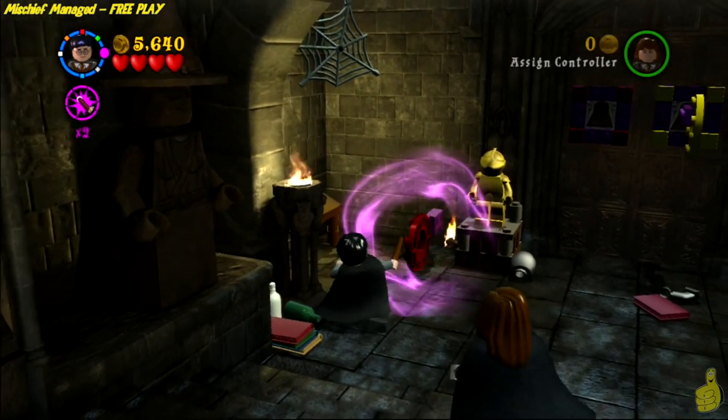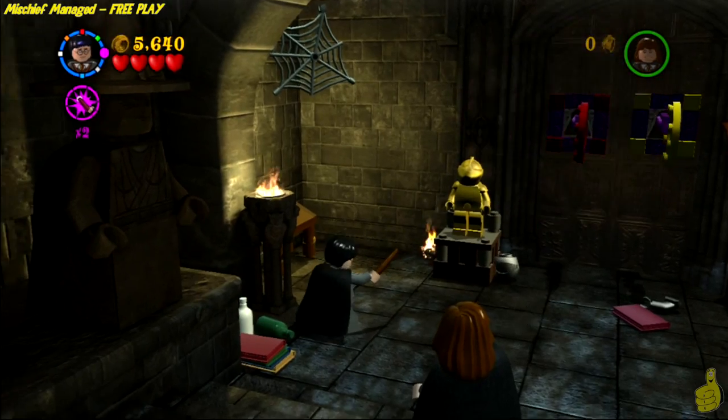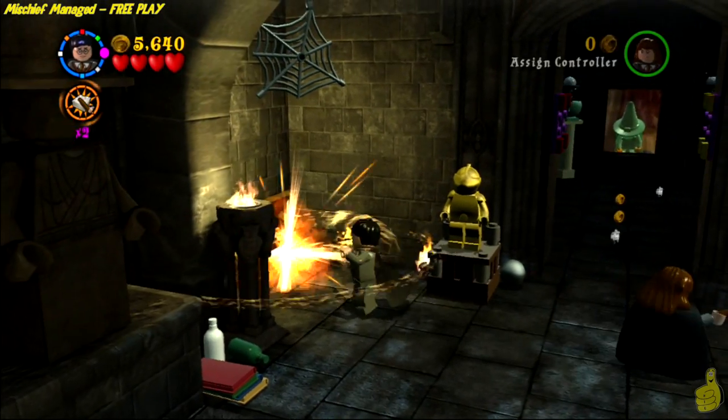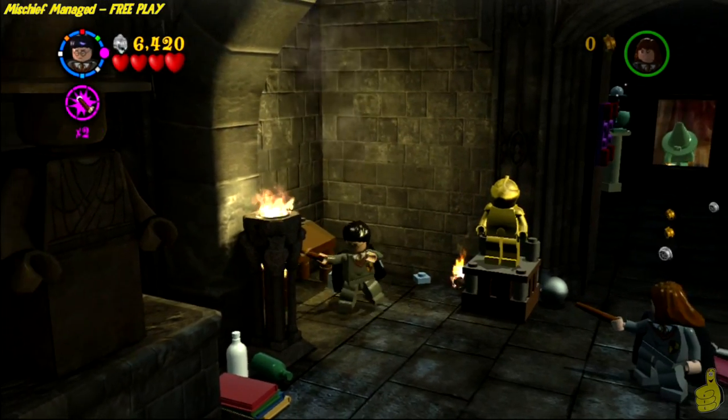On the left-hand side, you're going to notice that there is a little bit of a torch. You're going to pick that up with Wingardium Leviosa and use it to lift it up and free the key!